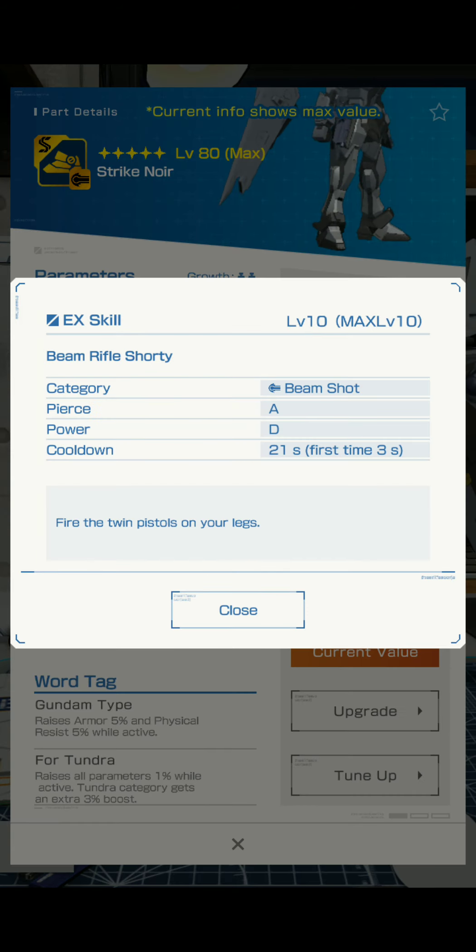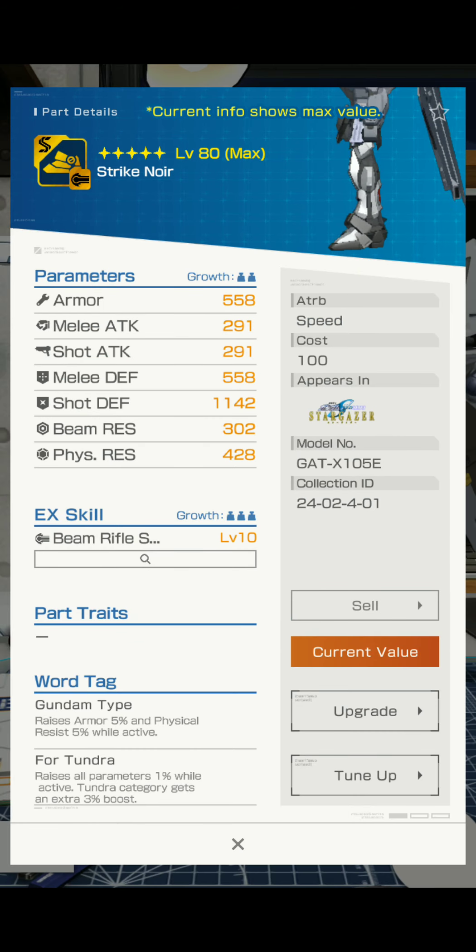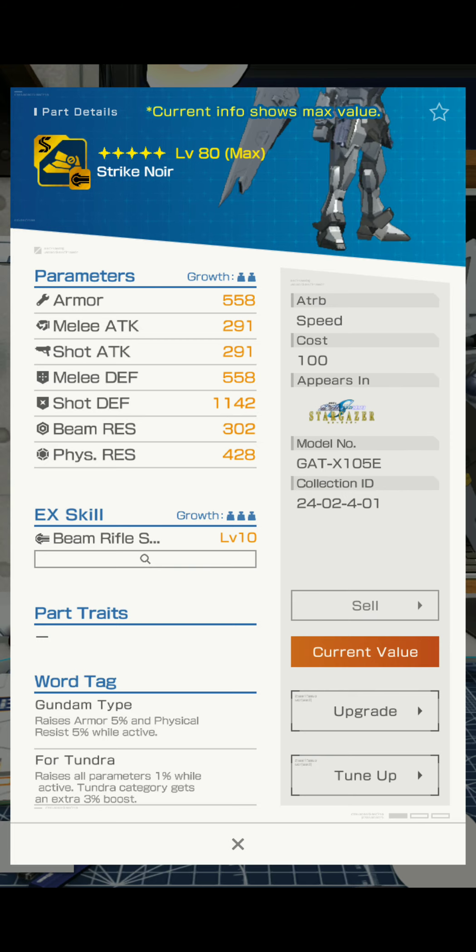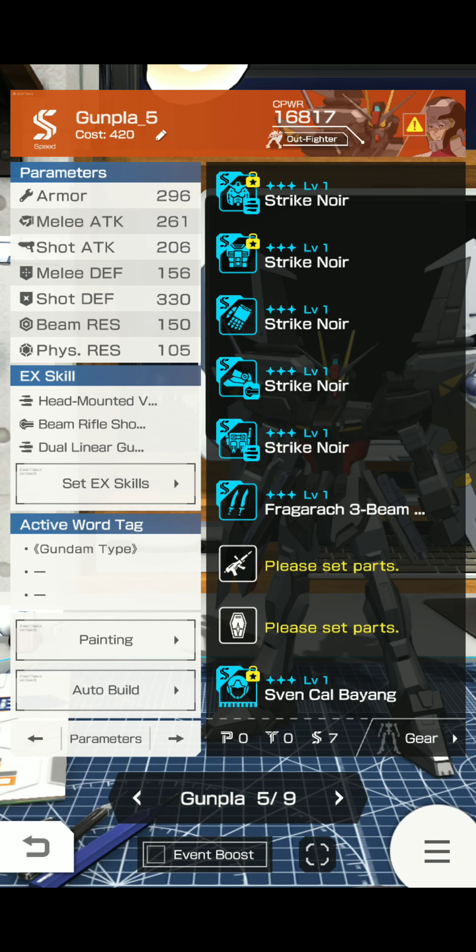Strike Noir — fire the twin pistols on your legs. Cooldown 20 seconds, first time 3 seconds. Powers the beam shot. You don't really go for legs for stats. Depending on how well the EX skill performs, I may invest into that.